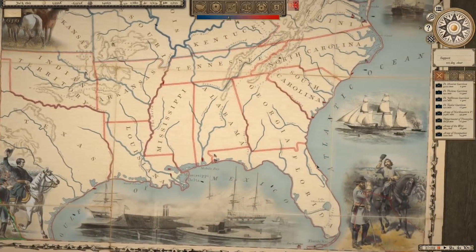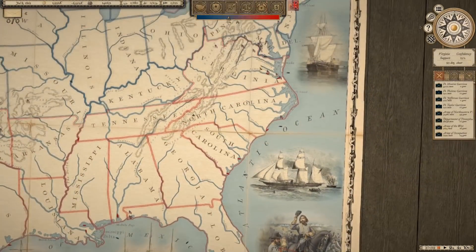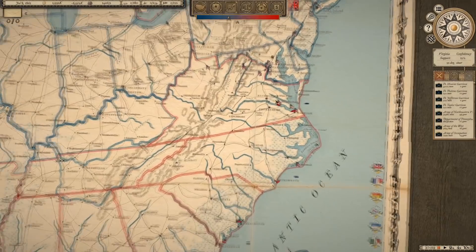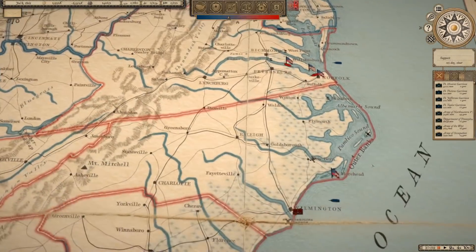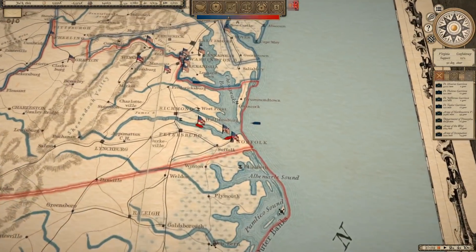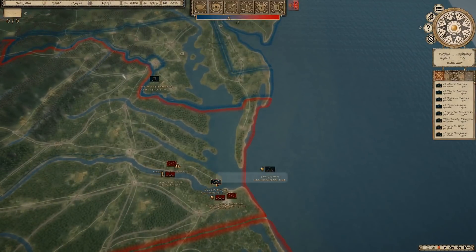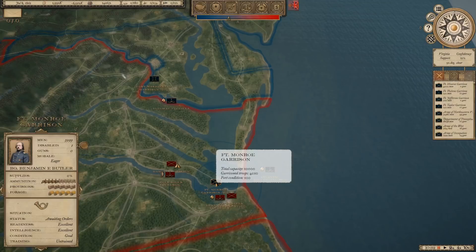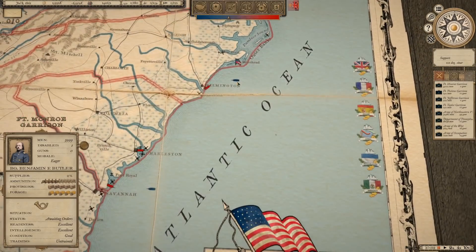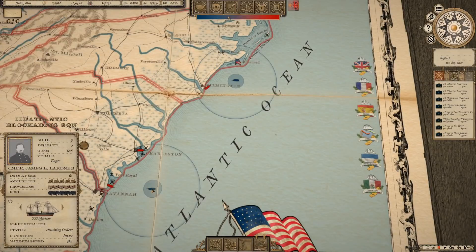We've got the map of the entire United States as of the period of the American Civil War — obviously excluding California, the West Coast, and the Arizona territories, where there was minimal campaigning. You can see the Confederacy is in control of pretty much all of their historical states that seceded, with a few exceptions. The Union has troops on Fort Monroe on the tip of the James Peninsula — 4,000 troops total. The fort is in excellent condition, and Benjamin Butler is in command there.